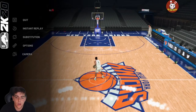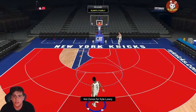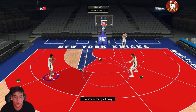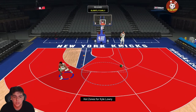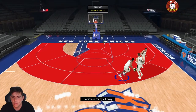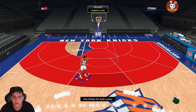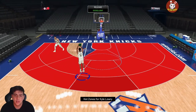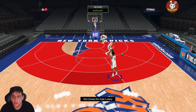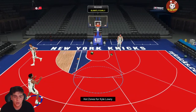Here are Kyle Lowry's hot zones. Step back — first shot, green! He's gonna be a green machine, isn't he? The only problem is the height — Kyle Lowry's not too big so it's definitely gonna be tough. Slightly early on that one. He looks like he has a good jump shot but feels a little slow. Step back — slightly late. There it is, green! He looks pretty decent, jumper is a little weird. Leaner — green!